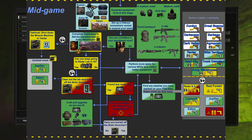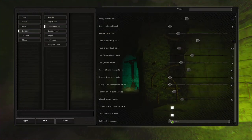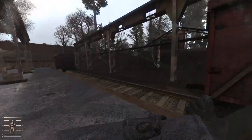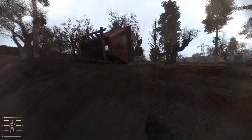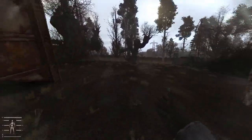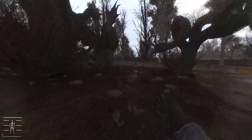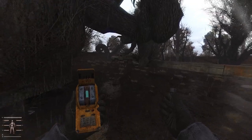Then, have you turned off the Brain Scorcher? If no, there is no turning back — it's only yes at this point. You must turn it off. And then you will enter late game. Again, Stalker Gamma is a big open world sandbox. You could do this in any order you want; this is just suggestions. Late game — all it says is congratulations. You have reached the late game stage and may continue the storyline at your leisure or pursue any other goals you want to achieve.